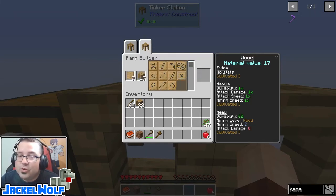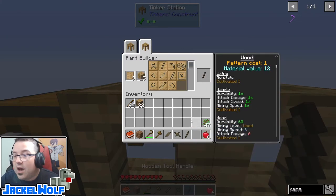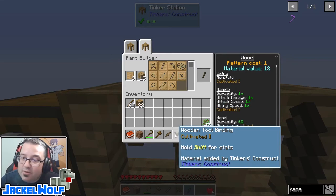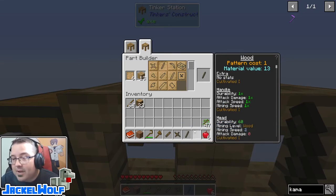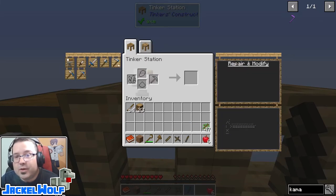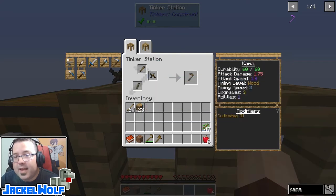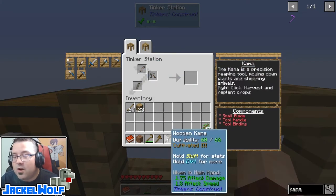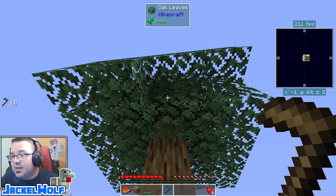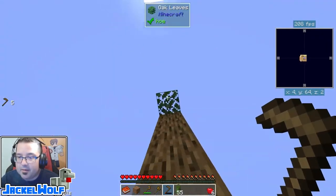Now we can see all the different things we can build using the part builder. We need a small blade, a tool binding, and a tool handle. Wood is the only material we've got to build with right now — as we get further into the pack we can make much better parts. We go back to the Tinker station, click the kama tab, put in the blade, the binding, and the handle — and there we go, we've made ourselves a wooden kama. We hold down the tilde key and mine, breaking all those leaf blocks.